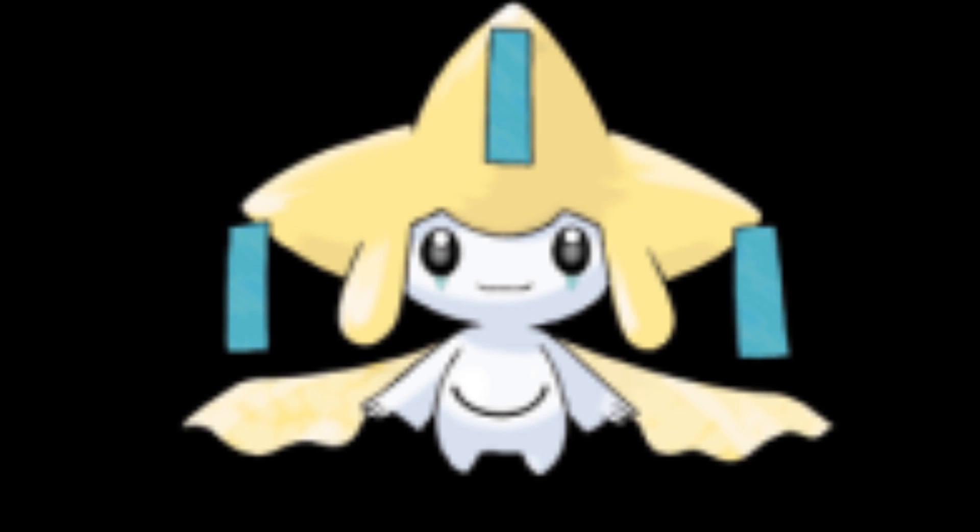Number 4 is Jirachi. I liked the Jirachi movie — well, I didn't really like the movie. Jirachi is a Steel/Psychic type, which is a weird combination. It's a cool concept how it only awakens every thousand years to make a wish, but if it only awakens every thousand years, how come there was a Jirachi movie and in Black and White there's Jirachi granting a wish for you? Who knows?